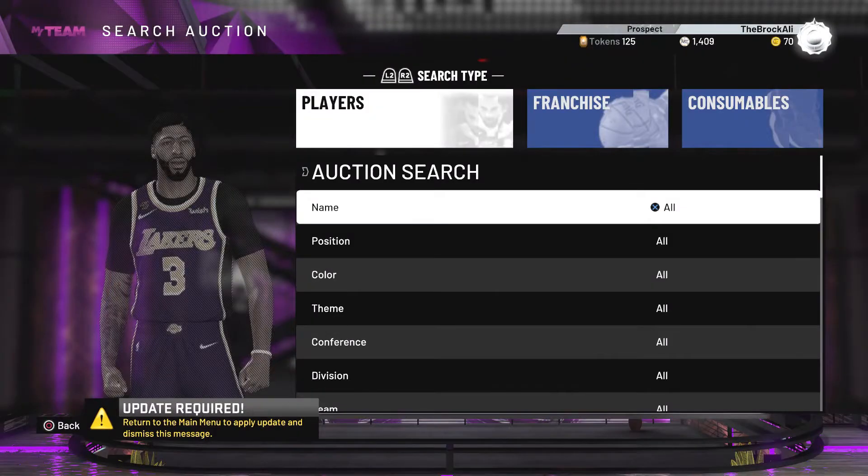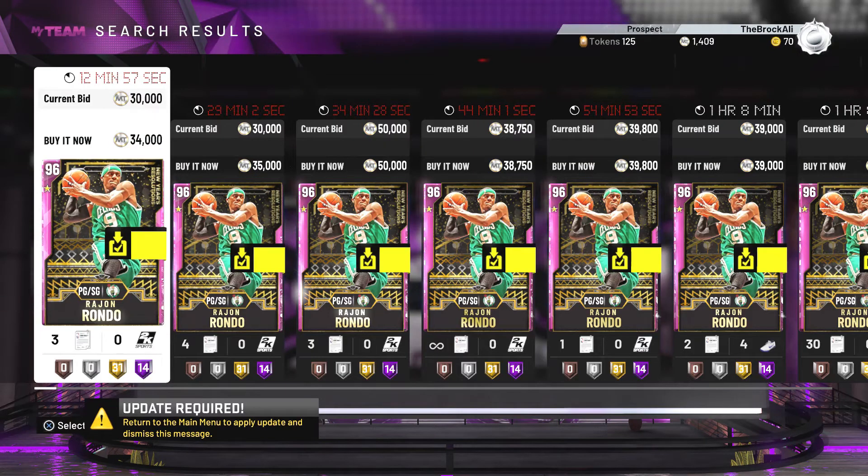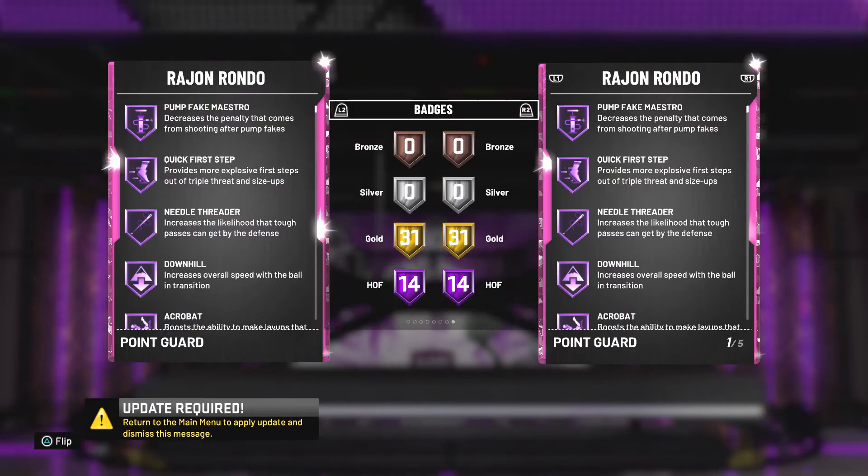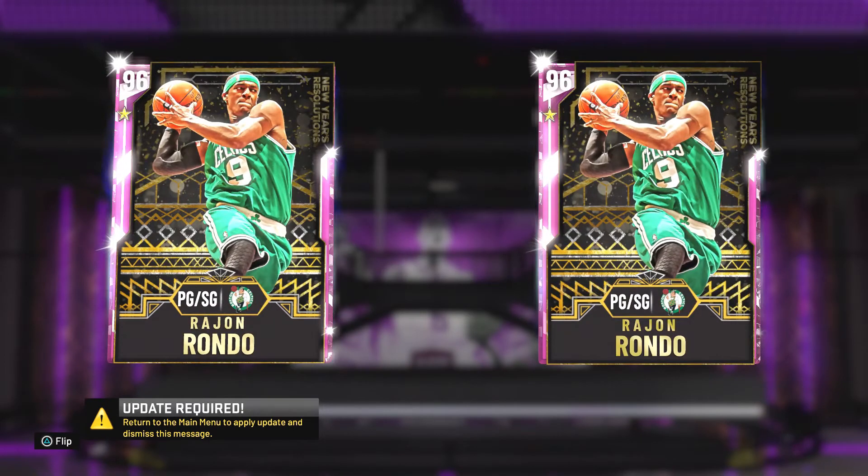Alright guys, the first point guard that I'm going to be showing you, you're either going to love him or hate him as a player. We got Rajon Rondo. I'm telling you, this card is nasty. This is the point guard that I used to go 12-0 and get pink diamond Moses Malone. This is probably my favorite card to use in the game.